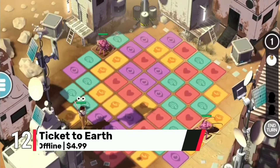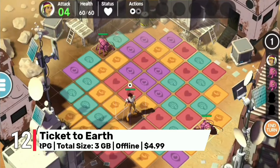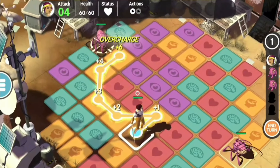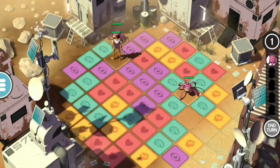Next, at number 12 is Ticket to Earth. A unique blend of puzzle, strategy, and RPG elements, Ticket to Earth combines a captivating story with ultra graphics that make its comic book-inspired art style pop. For $5, this game offers a deep and visually stunning experience that stands out in its genre.